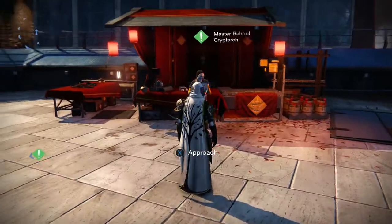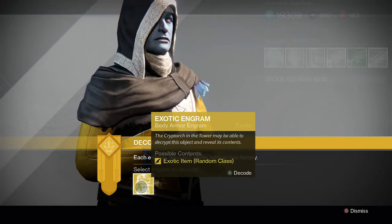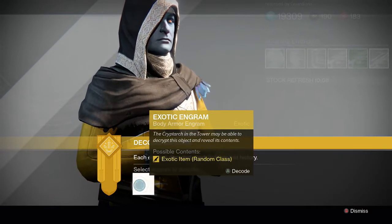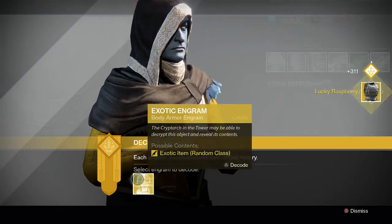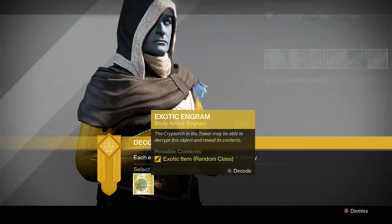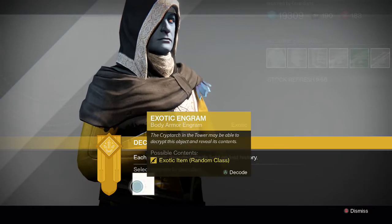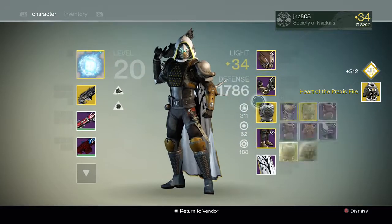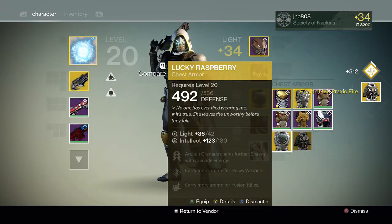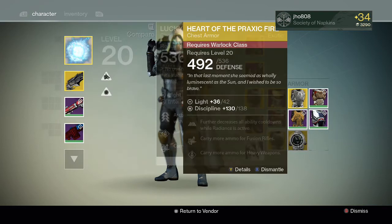Here we go, let's see if we can get some good rolls. For the first engram we get a Lucky Raspberry — that's unfortunate, I'm actually wearing that right now. It's pretty good, I like using it in Crucible, but I already have one. Let's see the last one — and we get the Heart of Praxic Fire, which is also a good one but I do already have it.